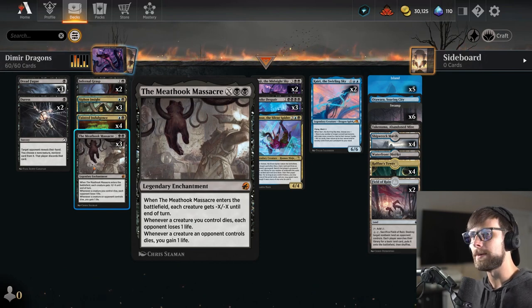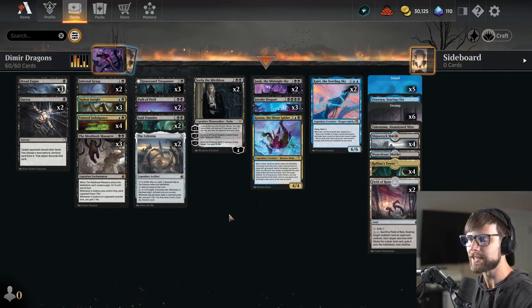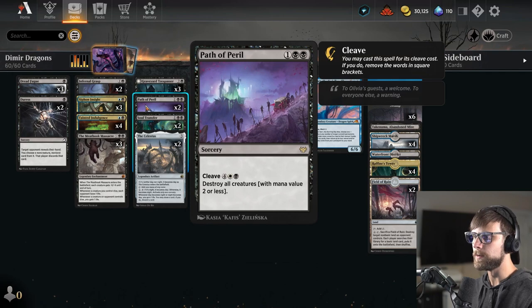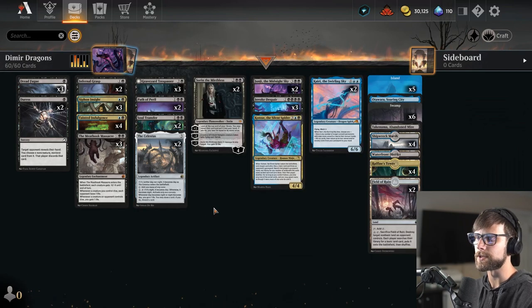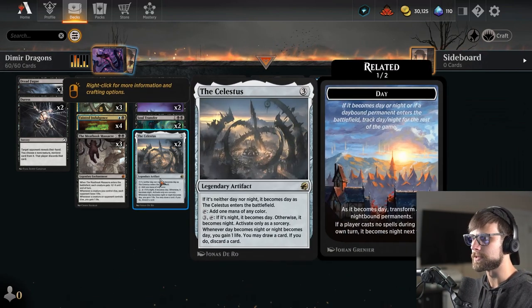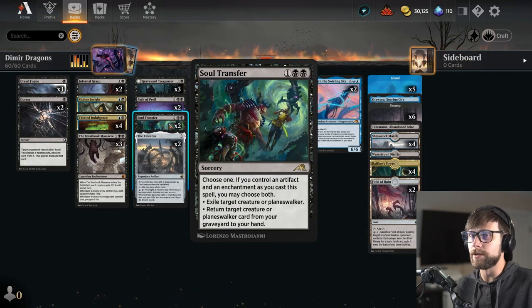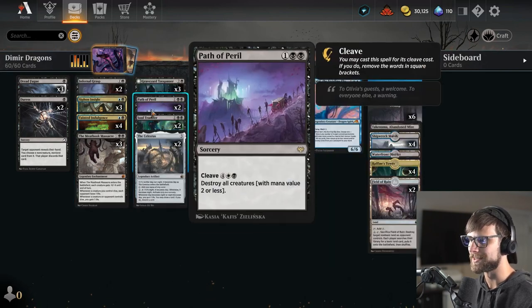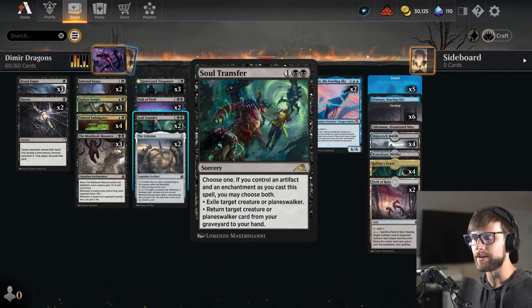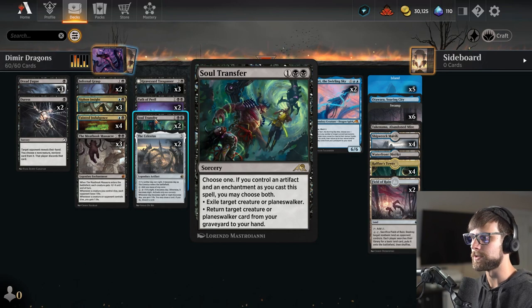Worth noting, Blood on the Snow will not be viable anymore after rotation, so that's why we are not going with that tactic — I did want to make this rotation-proof. We do have Path of Peril though, which is playable just based on lands, and we also have the Celestus as an opportunity to play off of that. Of course, the Celestus also ramps. Soul Transfer is just a really good removal spell. We do have Artifacts and Enchantments, so the Meat Hook Massacre is in the deck, and there's actually potential for doing both sides, but even just picking one is perfectly reasonable.